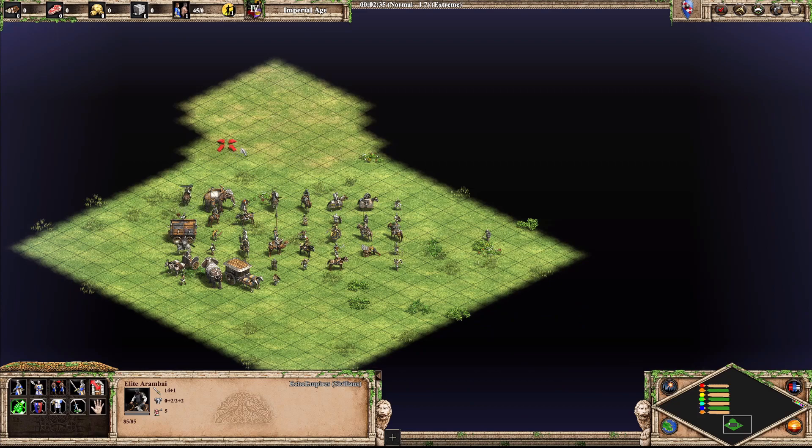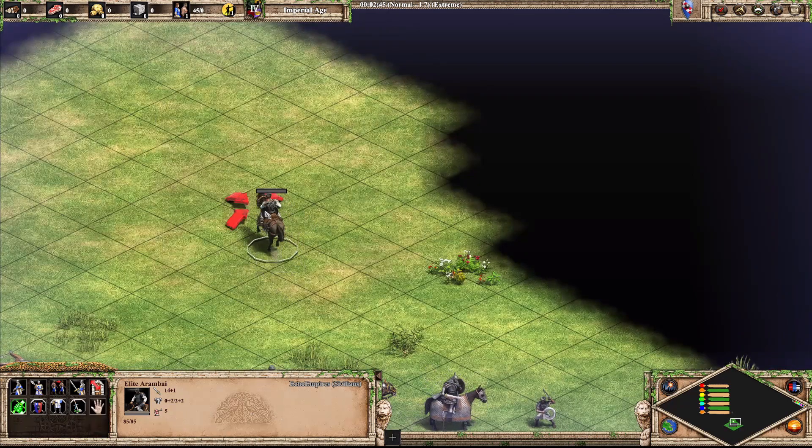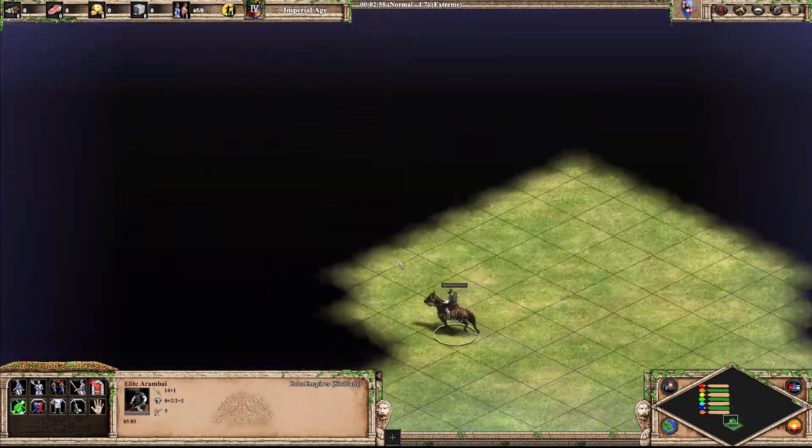Naturally we're starting off with the Arambi. This unit is probably the most unremarkable unique unit and could easily be just a normal cav archer unit. Nothing really interesting goes on with it, so I'm going to put him — or her — into F tier, because I can't quite tell with this one.